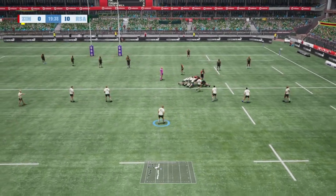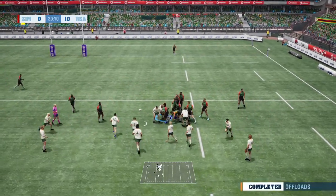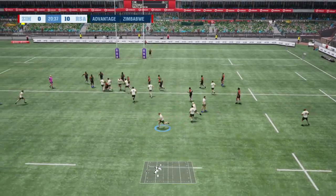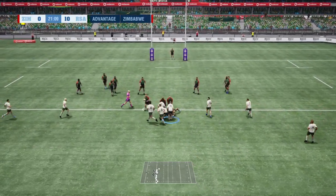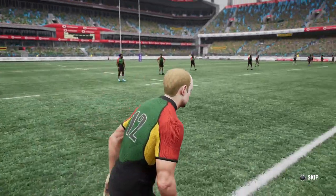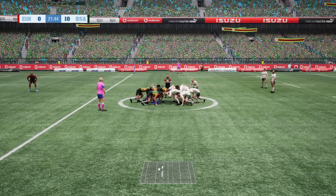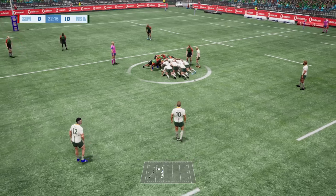They do form a maul and they're going to try and run this from their own 22 now. Snatched it on the ground - didn't complete the offload but it knocked on, so chance now for Zimbabwe to get out of their own 22. We tried to turn that over at the breakdown but the ref is calling them back for that knock on. Really a good start so far for my player - one try, one offload, did my tackles, stolen the ball on the ground, so it's looking pretty good so far.